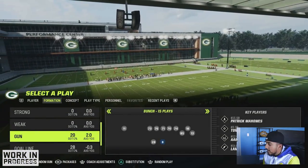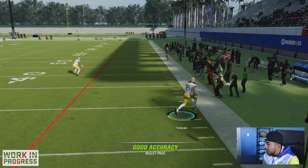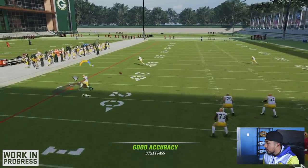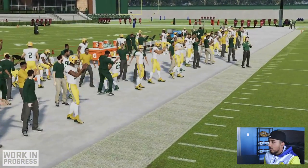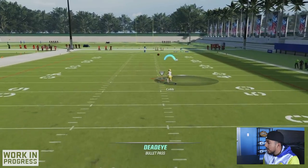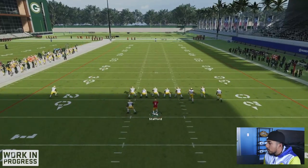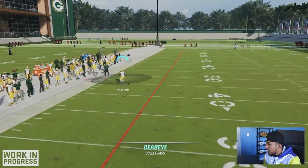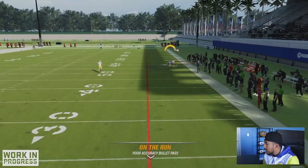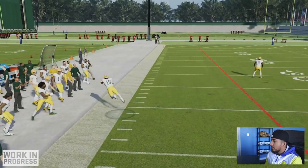Coming to our last QBs, we're going to use Stafford and then Kyler Murray. This is Stafford's release. Those flat routes definitely take a minute, but Stafford has a nice unique release just like a lot of QBs in this game. That flat route definitely took a little while. All QBs can get the ball out, but certain QBs are going to be way more favorable than others. That was a nice deep ball release. The corner route looked solid too, though throwing on the run was similar to other QBs we've tried.